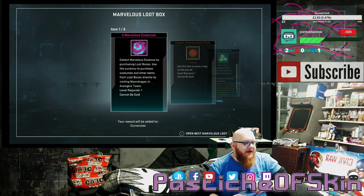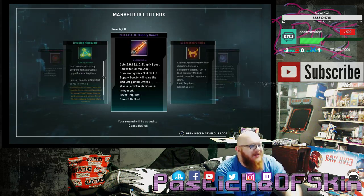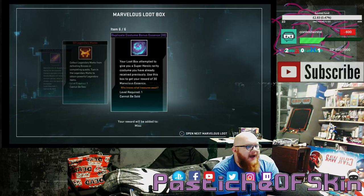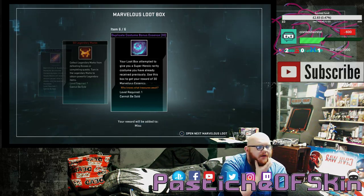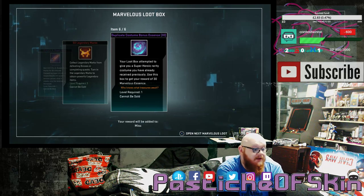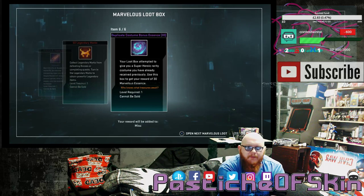Box 14: 4 Marvelous Essence, a Captain America Spray Paint, Unstable Molecules, a Shield Supply Boost, 50 Legendary Marks, and a duplicate rare bonus chest — 4 costumes. So that's actually 6 in 14. The odds are going back up again. It seems to be just a very bad start with a lot of money in them.